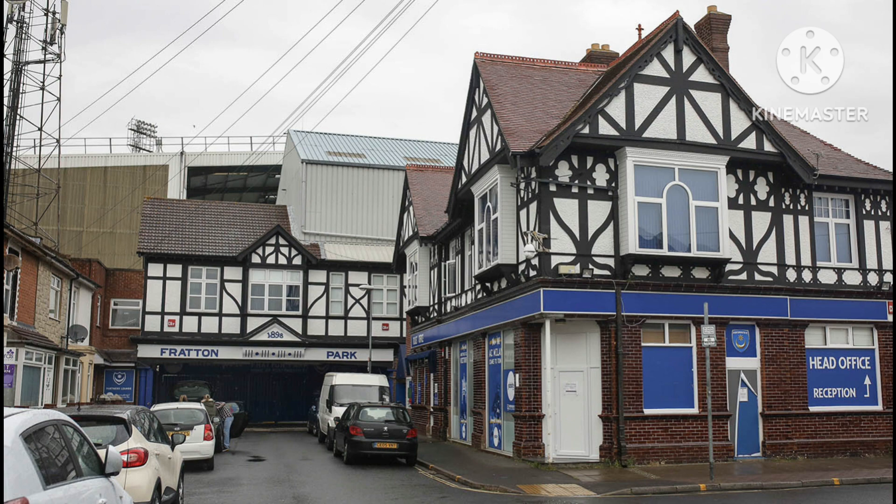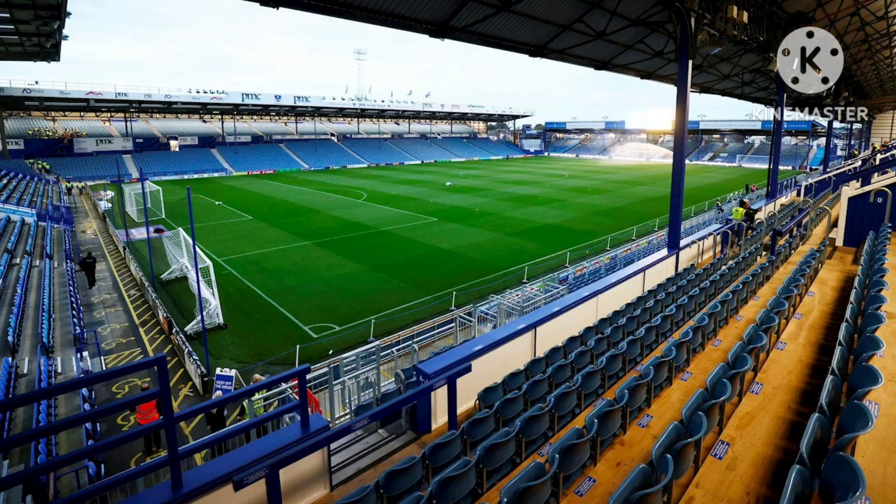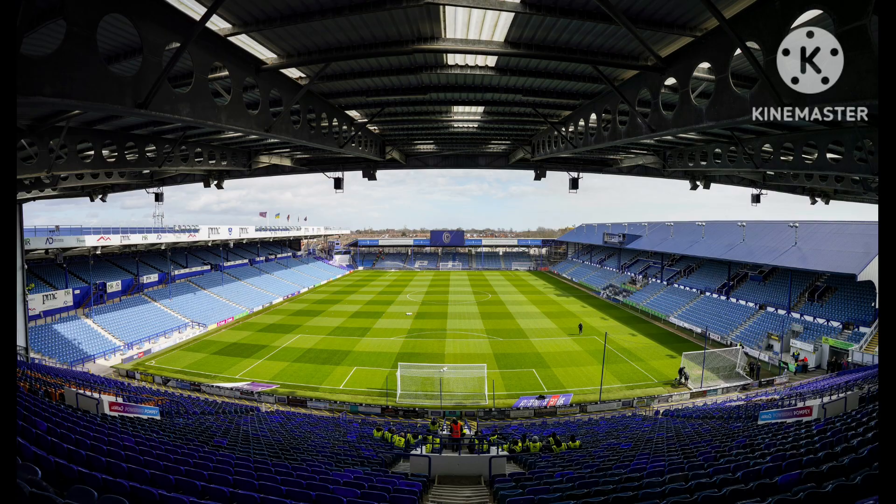Fratton Park hosted one full England international match, on the 2nd of March 1903 against Wales. The stadium's record attendance is 51,385 for an FA Cup quarter-final match against Derby County on the 26th of February 1949, which Portsmouth won two goals to one. The largest ever win at Fratton Park came on the 9th of April 1927, when Portsmouth defeated Notts County nine goals to one in their successful 1926–27 Football League Division II season.